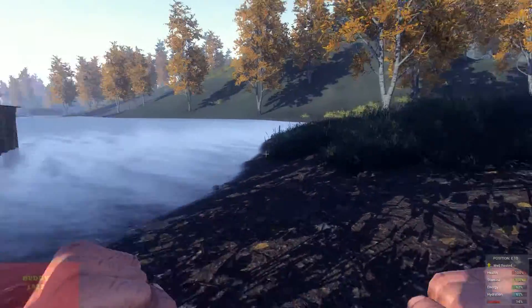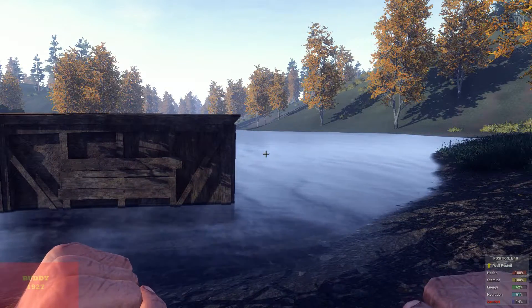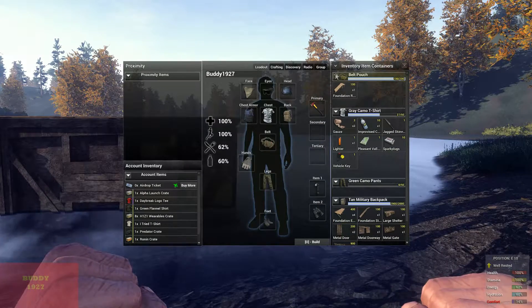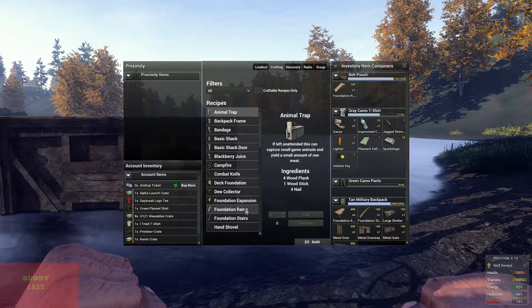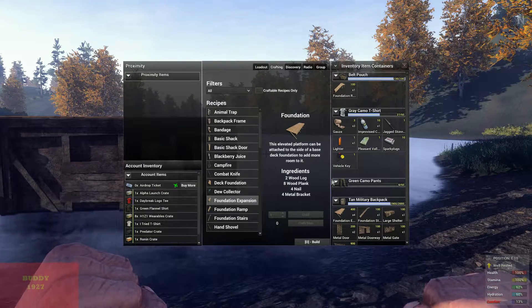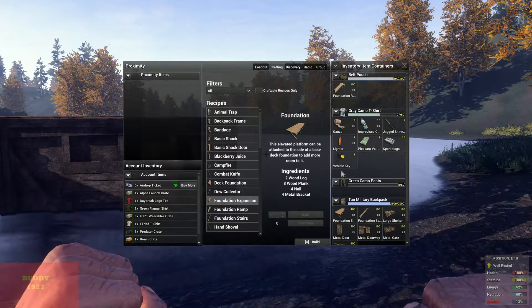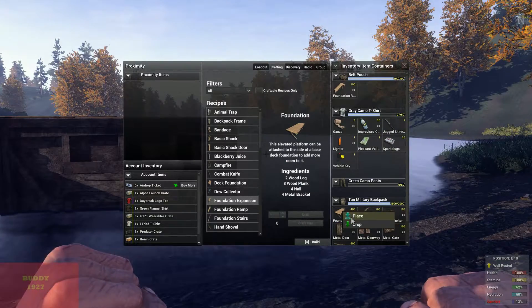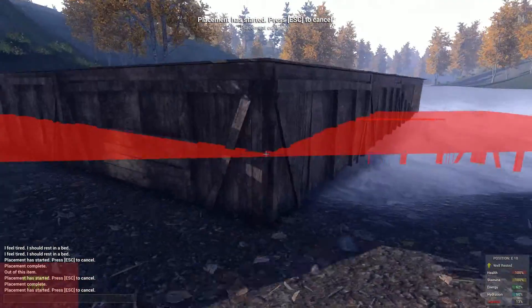There we go, we're going to place it right there. The next thing I'm going to do — because there's a new thing here — is the deck foundation extension. The recipe for that is two wood logs, eight wood planks, four nails, and four metal brackets.